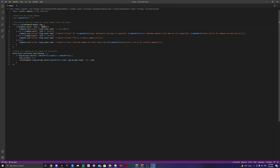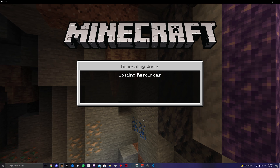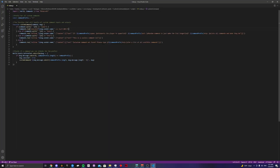Up here we check: is the command spawn? If so, the if-statement runs whatever is inside the braces. We use commands.run, which lets us run a command in-game. The command I'm running is execute, and I put parentheses around the sender's name because I have spaces in my gamertag. If you go in-game and run a teleport command with a gamertag that has spaces, you need those quotation marks — it's the same as typing it normally in Minecraft chat.